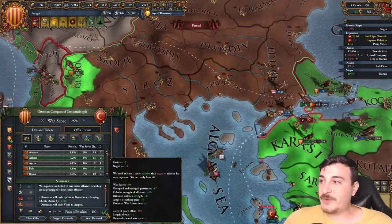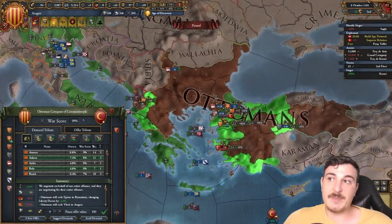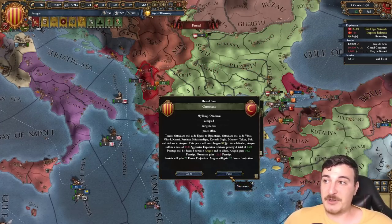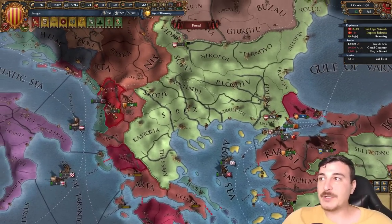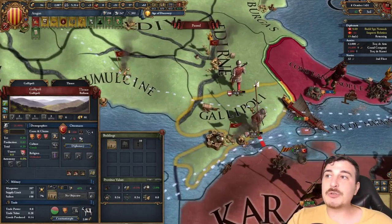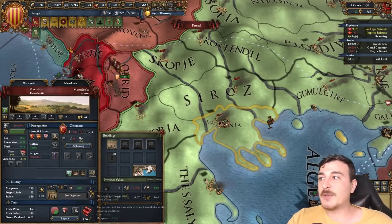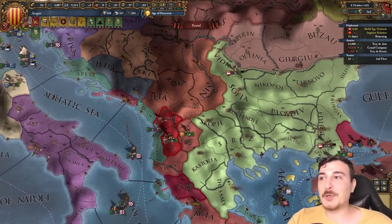Boom shakalaka — 161,000 units lost, most of them my allies, so I don't really care. And look how beautiful — half of Anatolia is already ours. We're going to get that claim on Kosovo too. I should also mention that you should mothball the forts in Gallipoli and Macedonia. The Ottomans un-mothballed them but they've got zero garrison, so if we timed it right on the first of the month we could have taken the forts instantly — but I forgot to time it.